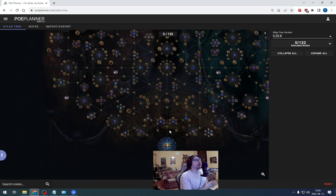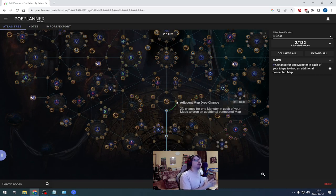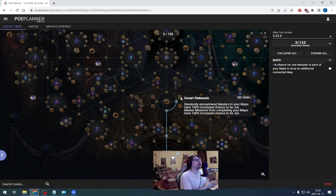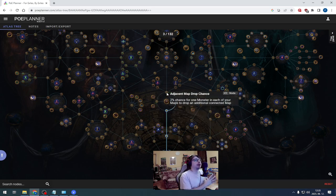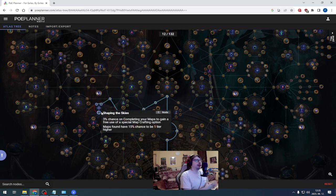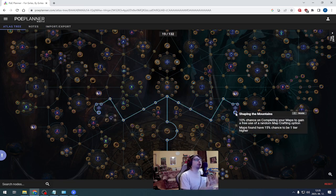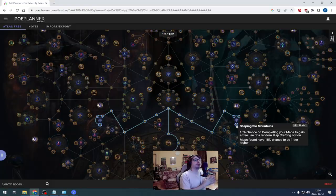If you want to make that much currency easily you need a good atlas tree. Your atlas reveal looks like this. We start in the middle and go up. Here you can make a choice what master missions you want while farming maps. Your choice doesn't really matter in terms of atlas points, so if you want Jun or Niko take the right side. If you want Eihar or Alva take the left side. Your next goal is Shaping the Skies and Shaping the Mountains. You allocate these notables for map sustain and for the chance to get special crafting options and free crafting options to your map device.